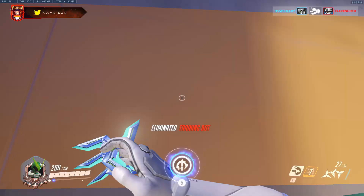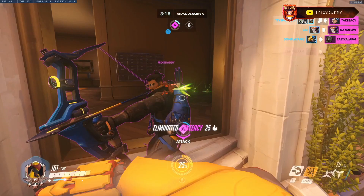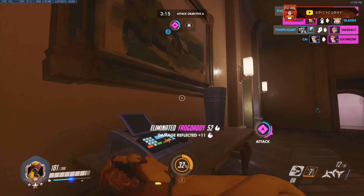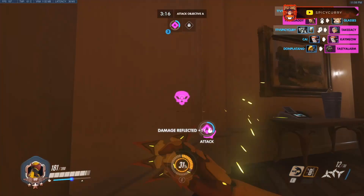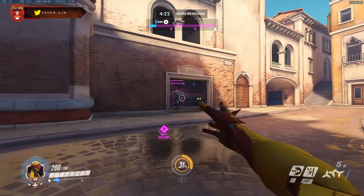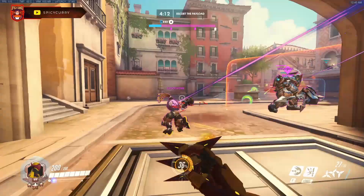The third animation cancel is with Genji's alternate fire. If you deflect right after pressing alternate fire, it cancels the last bit of that animation — this is a great way to trick your opponents into shooting at you while you're deflecting and get an easy pick. They expected the alternate fire animation to go longer, so they thought they had time to shoot, but you already canceled it. You can also cancel the alternate fire animation by meleeing.